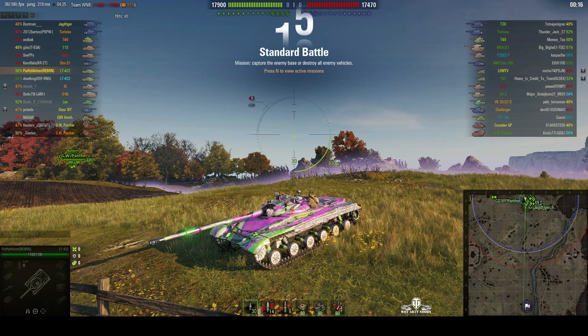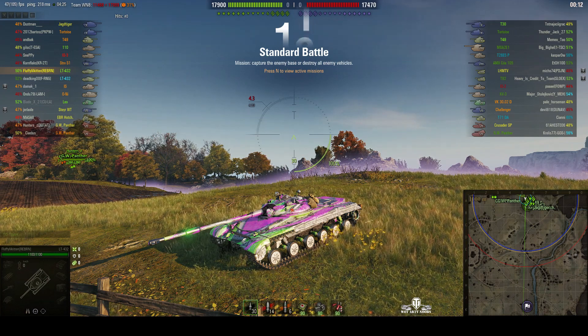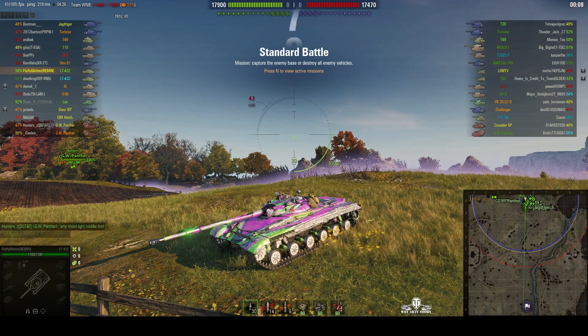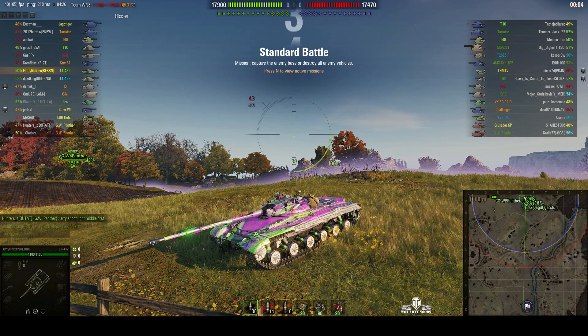Welcome back to WhatRTNibs with General Disturbance. This is the LT-432 — it's a tier 8 Soviet premium light tank. It's located on the north spawn of Redshire and it's under the command of Fluffy Little Kitten the Reborn.